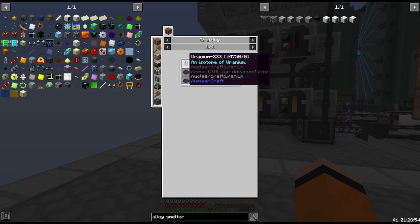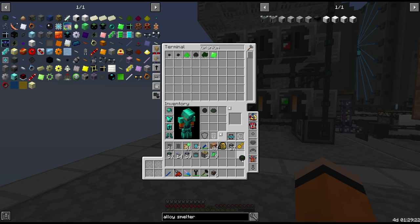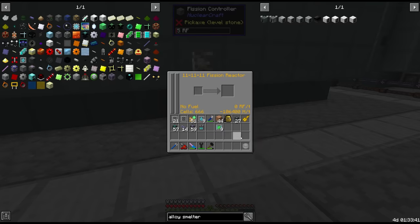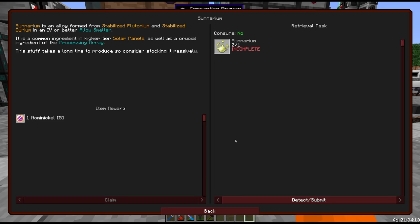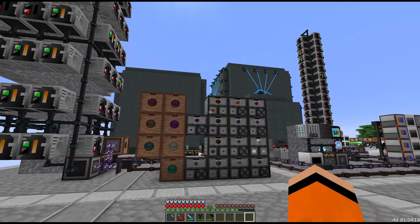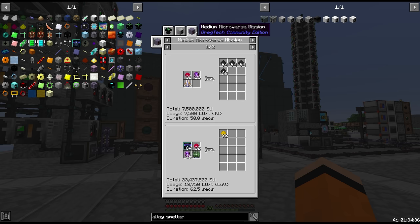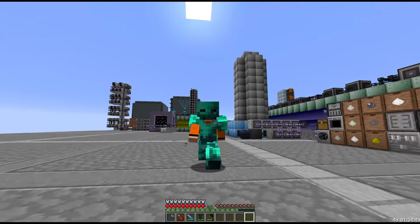LEU-233 is not something we currently send through our reactor, but we should be able to run it regardless and get our quest. Same for Plutonium — we need to run LEP-239. So we have the quest unlocked for Cenarium. However, we need the stabilized versions, which are not the same as what we're getting here. There's one more step before we can get Cenarium: we have to fluid solidify these materials.